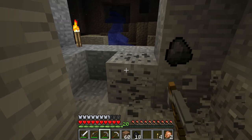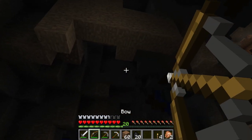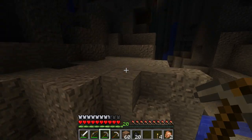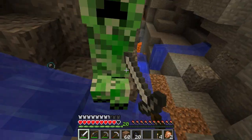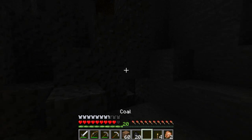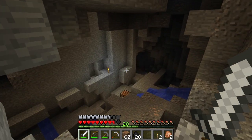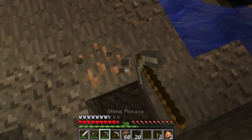Besides diamonds and a diamond pickaxe to pick up the obsidian, you need a way of lighting the portal once you've created it. The way I'd suggest is with a flint and steel, which I covered in a previous episode. There's a glitch spider - come at me! You need the flint and steel to light the portal, so that's another item to prepare.